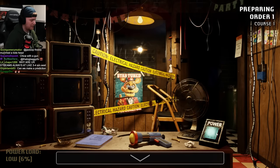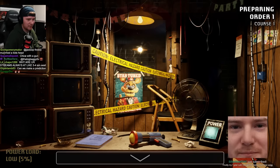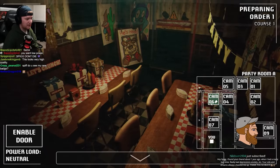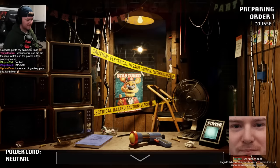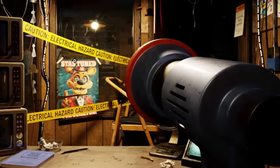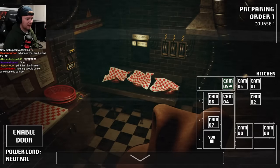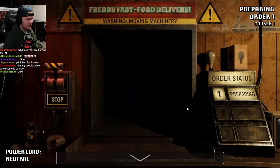Why did the power load go down when I turned on the power? Lad is baking — well, not exactly baking, but whatever. It goes down to here and here. Oh, this isn't a timed thing. It's a finish objectives thing, isn't it?